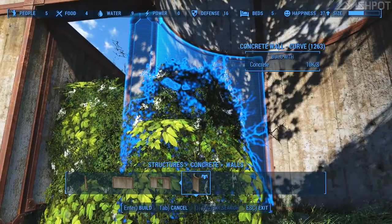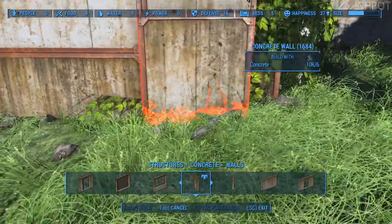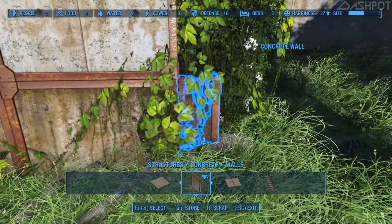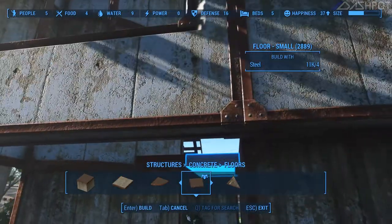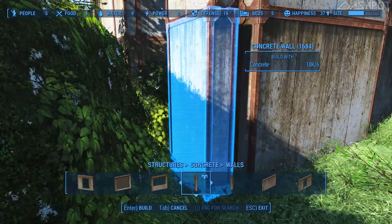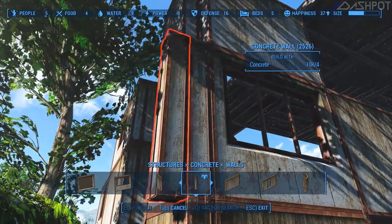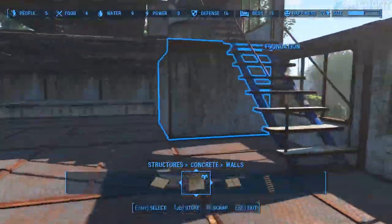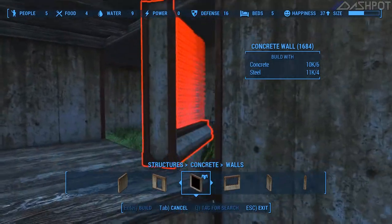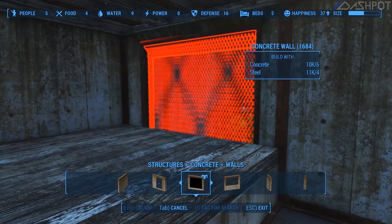I'm going to start over on the settlers' side, as I'm going to claim one tower for myself and the other will be for our settlers — for their sleeping and food production. If we get vendors in the future, we'll put those in here. I originally thought to put the settlers on the topmost floor, but I ended up not doing that just yet.